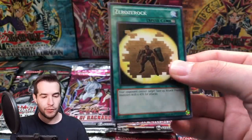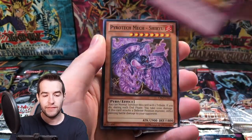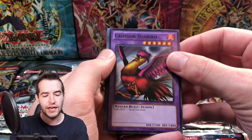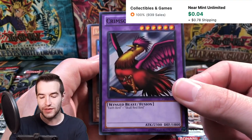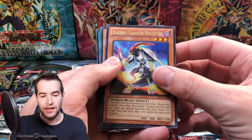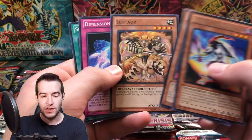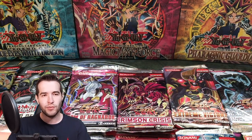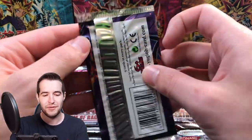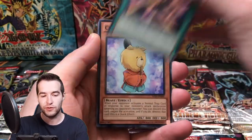Cosmo Blazer — here we go. Zero Zero Rock. Crimson Sunbird — I think this is worth something because it's a fusion. I'm going to set it aside. Blackwing Gladius the Midnight Sun — we got another Blackwing. Leotor — I remember that being a Duel Links card. I don't remember if it was like an Ultra Rare or something. Shadow Specters has been good to us — keep it up.